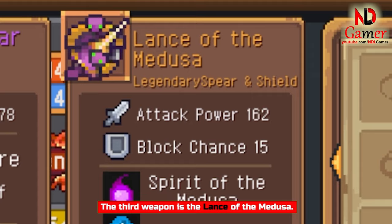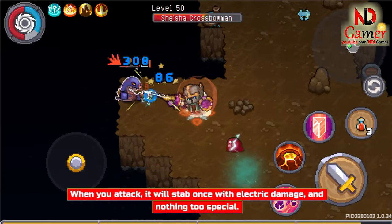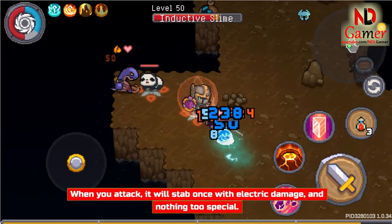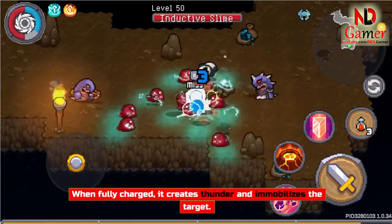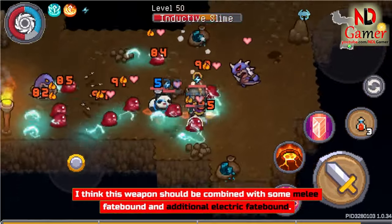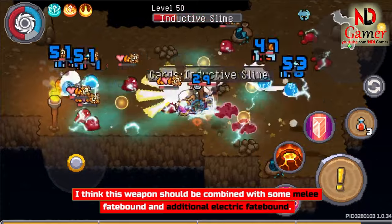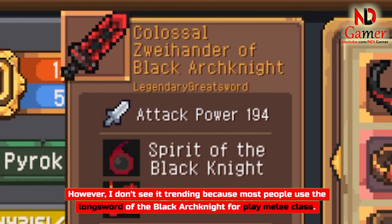The third weapon is the Lance of the Medusa. When you attack, it will stab once with electric damage, and nothing too special. When fully charged, it creates thunder and immobilizes the target. I think this weapon should be combined with some melee Fatebound and additional electric Fatebound. However, I don't see it trending because most people use the Longsword of the Black Arch Knight for melee class.